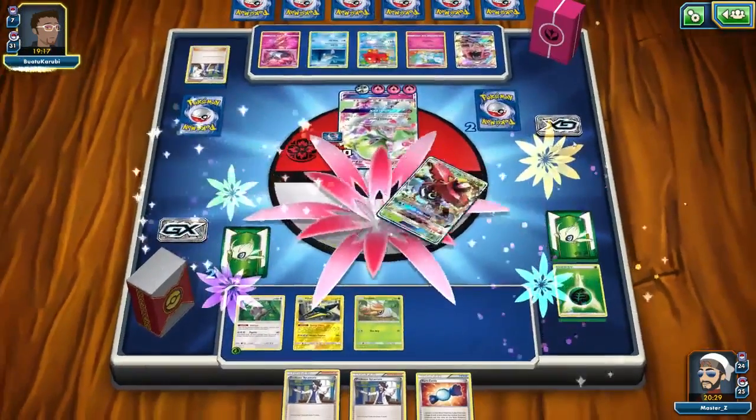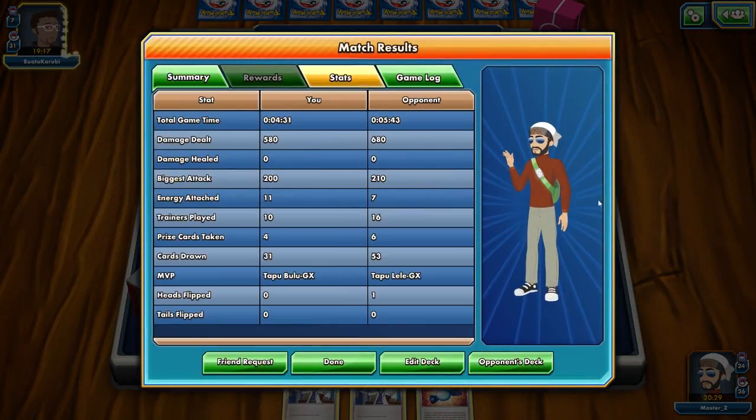Maybe it was a misplay on my part — maybe I should have attacked with Grubbin or Skylaed for Sycamore that one turn. More access to cards definitely would have helped. But as you can see the matchup was extremely close — I was aggressive early on but Gardevoir is just so good in the late game. Even if you N them they just Abyssal Hand with Octillery. That pretty much wraps up this video. Let me know in the comments what decks you want to see next. This has been Zach with Top Deck Nation — thanks for watching and I'll catch you in the next video tomorrow.